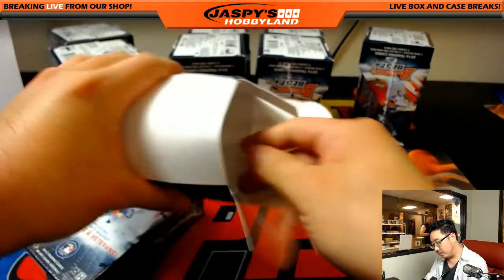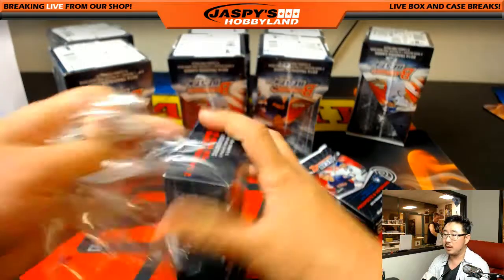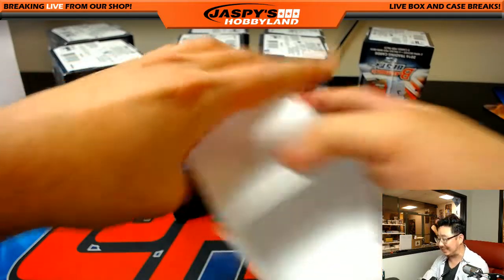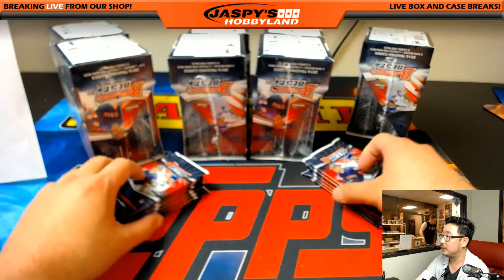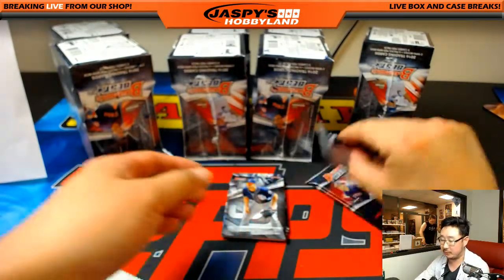Pick your team number 23. We've got a few more breaks - actually a couple more breaks that are pretty close to single digits. Panini Honors Football is one team away from single digits. Flawless is in single digits - Flawless Football. We need to fill up those teams and we need to do the Cowboy Spot Randomizer. But first things first, 2016 Bowman's Best Baseball.